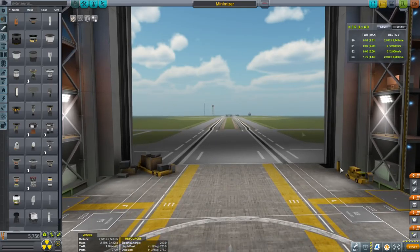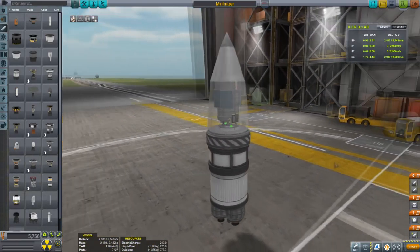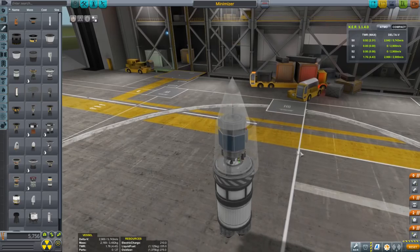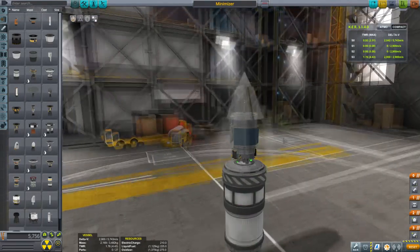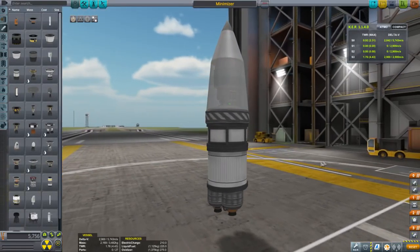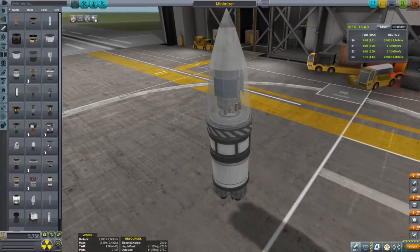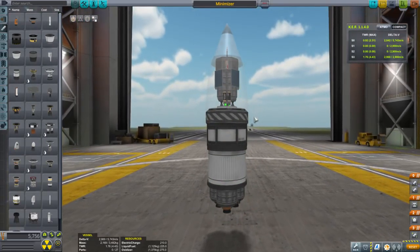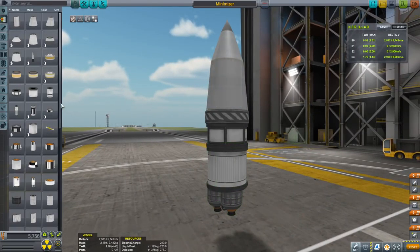You might wonder where the rocket is. It's down here — it's called the Minimizer for a reason. Minimal effort to get science from Minmus. We've got a thermometer, barometer, and engines. We're relatively early in the tech tree, but all of this comes relatively early so it should be possible to build this sort of thing. Oscar refuel tanks using that little trick — and if that wasn't clear from the N1 video...